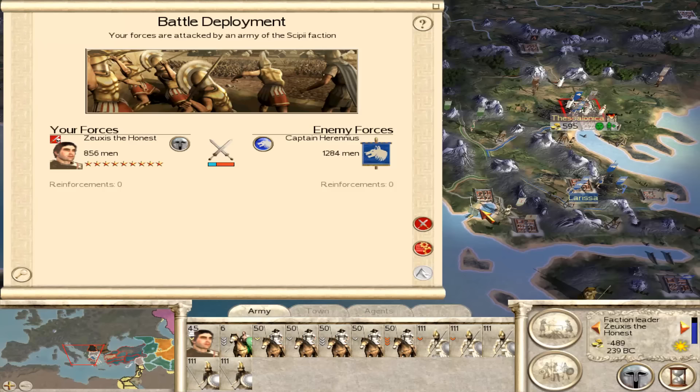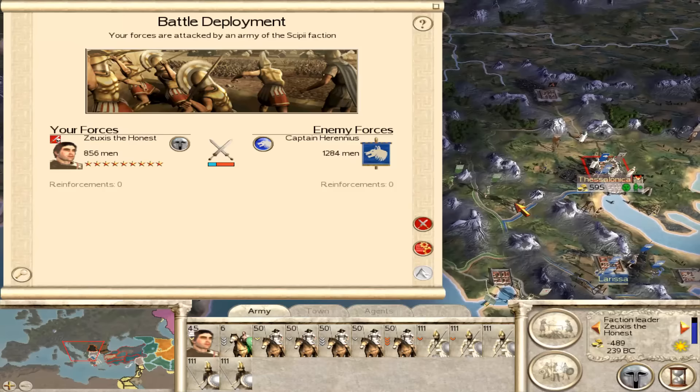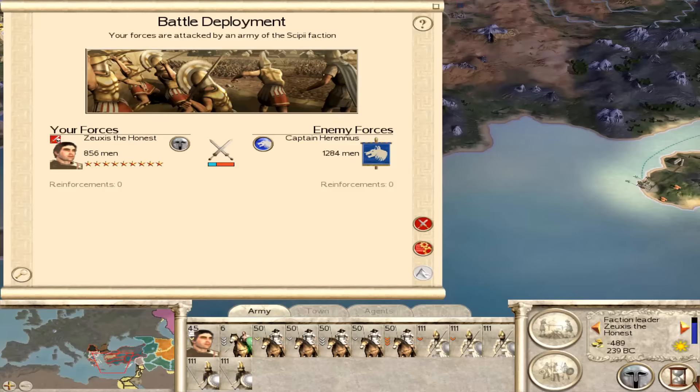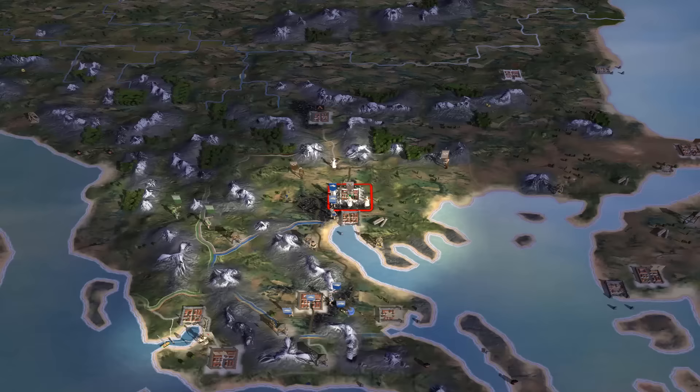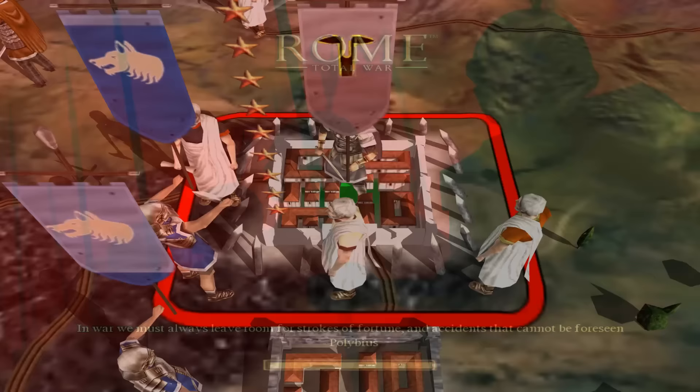Legend of Total War here with another Saving Your Disaster Campaign series. Today we're playing as the Seleucids in Rome Total War. This is an interesting campaign because this save file was sent to me earlier on in the campaign, I rejected it, and things have deteriorated further. He sent it to me again and it is now at a point where I go, yeah, this is a disaster, definitely. So let's get in here and try and fix it.